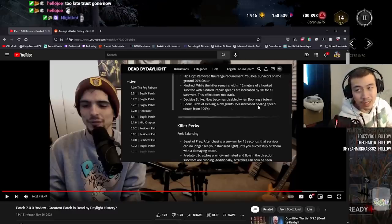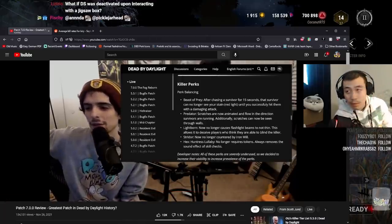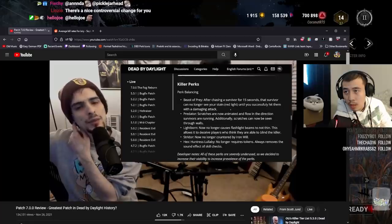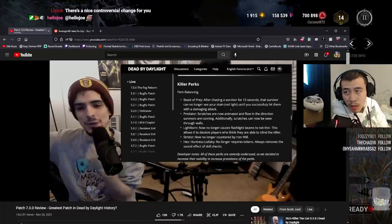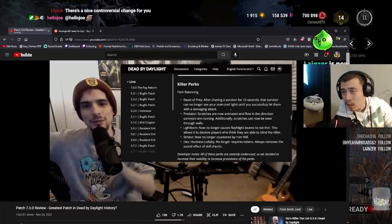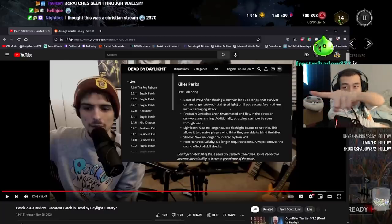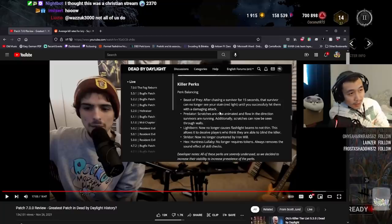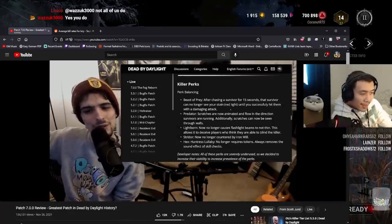Killer perk Beast of Prey: after chasing a survivor for 15 seconds — which was the original bloodlust duration — that survivor can no longer see your stain until you successfully hit them with a damaging attack. This effect persists — so if you chase someone for 15 seconds and then go chase someone else, you'd still have it on the original survivor. That's really good because you don't need to do that backwards-forwards dance movement anymore.